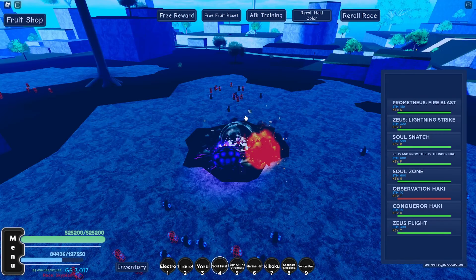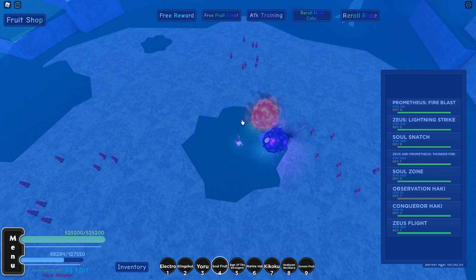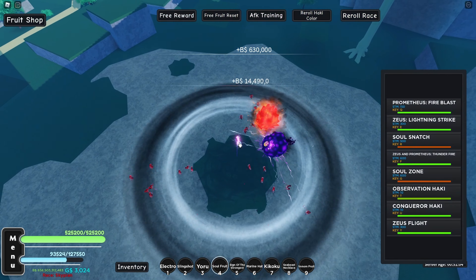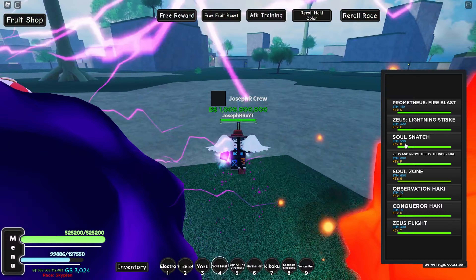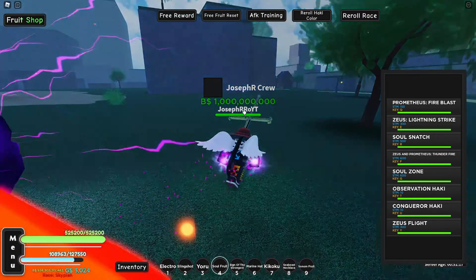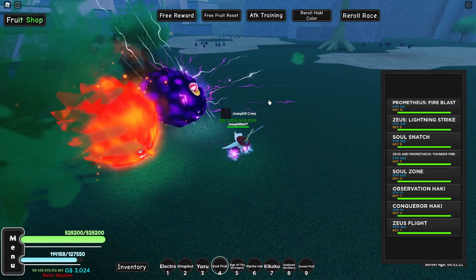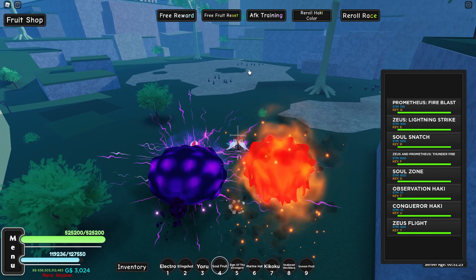Okay, last skill — Soul Zone. You guys see the souls? These enemies are mine. What's cool about this is Soul Snatch and Soul Zone both stun — it's really cool to see it with Observation Haki. This is the best fruit they possibly could make.